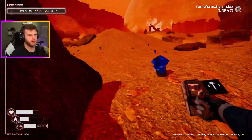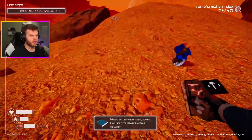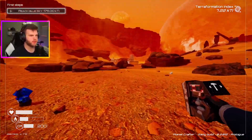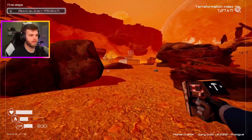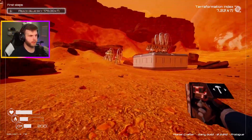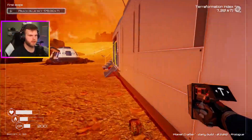New blueprint: living compartment glass. I don't know what that does for me — I mean, I assume you can make some really cool bases and stuff. We're already at 7, I need to get to 175 though, so I really need to start pushing down on the terraforming things, you know what I'm talking about. You're picking up what I'm putting down. Not me, fam.